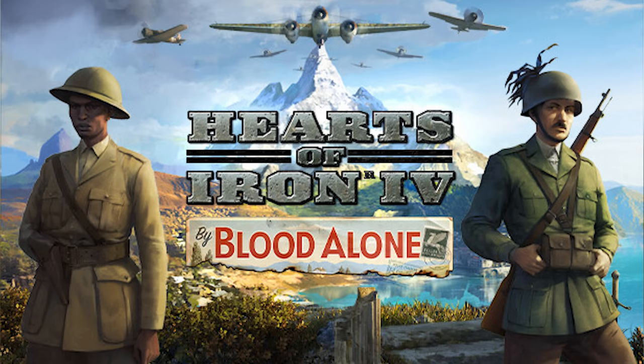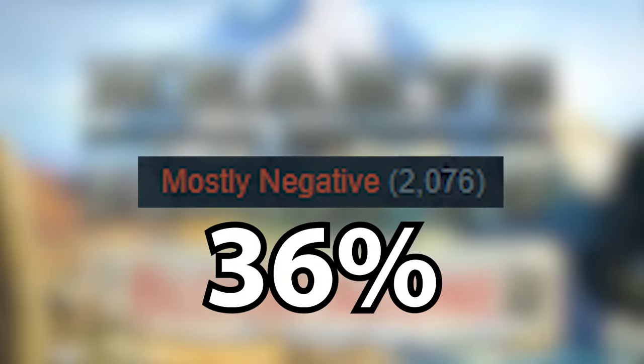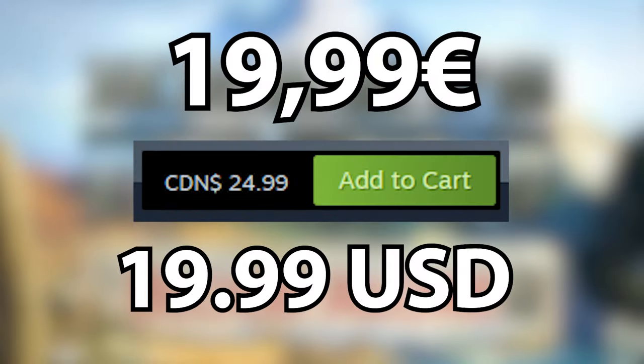By Blood Alone has focuses for Switzerland, Ethiopia, and Italy, the aircraft designer, and a new PCO system. It is mostly negative with 36% and costs $24.99.